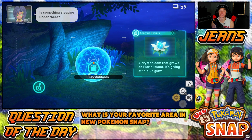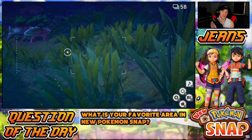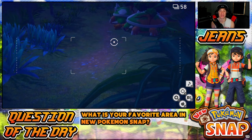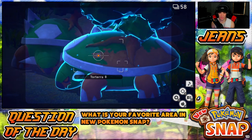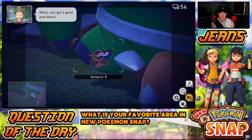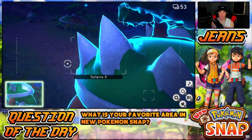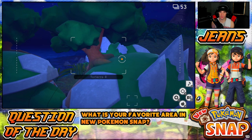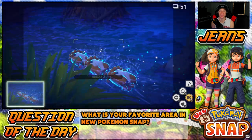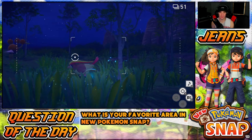Luckily we had not actually entered the new area yet when that happened. We only did Florio Nature Park once again, trying to do some quests, and went back to the nighttime jungle for some new Pokémon. I'm going to throw an apple at Torterra — can he yawn? He is yawning! Got a yawning picture — that's a fact. We got Bidoof chilling, they flip on their backs, these dudes are just chilling. There's Pidgeot, hitting Bidoof with an orb — cool little pose!